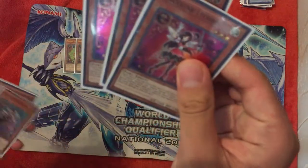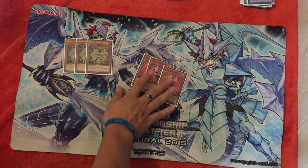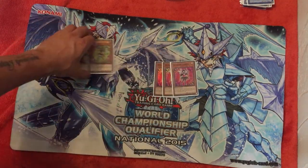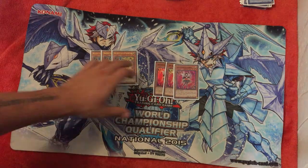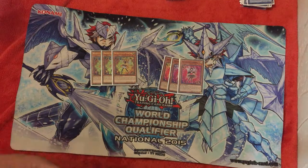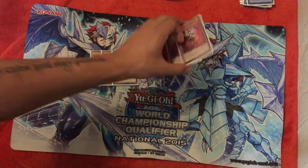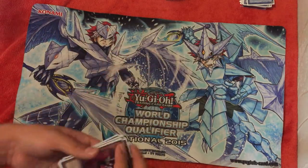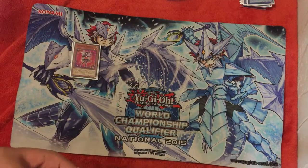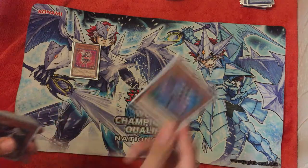I have 3 Trickster Lycoris. I think this is the touch of the deck — they are pretty strong because they let you recycle any Trickster monster you have in the field, like Candina, so you can have it back in your hand and use the same strategy to normal summon and add whatever you want. In this meta format, almost all decks add something from the deck to their hand, so it's pretty good having Lycoris on the field to burn your opponent's life points.